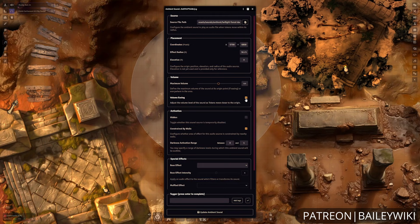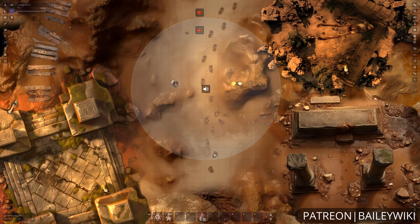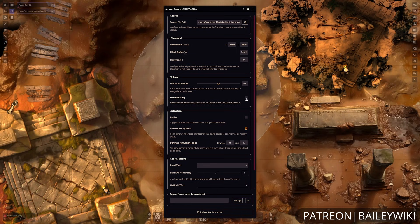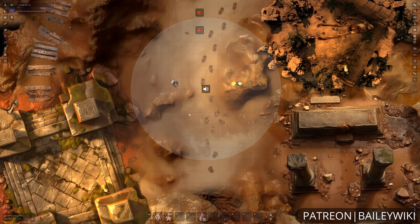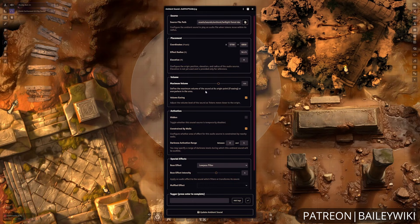We can also turn that off and then allow us to have the same volume throughout the entirety of the area of effect. There are also special features for being able to add extra effects to the sound itself, such as high and low-pass filters or reverb, to change the sound of an individual beacon.